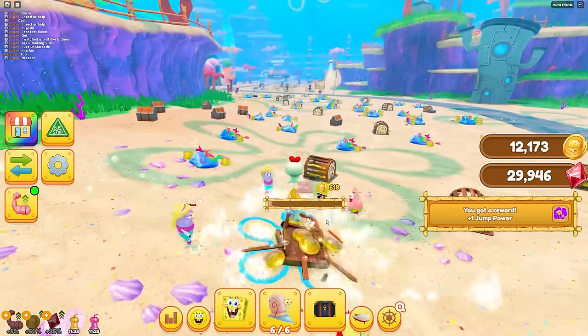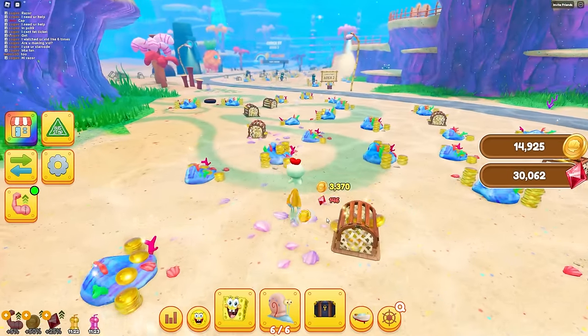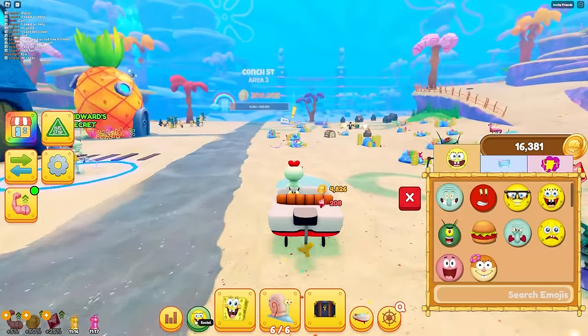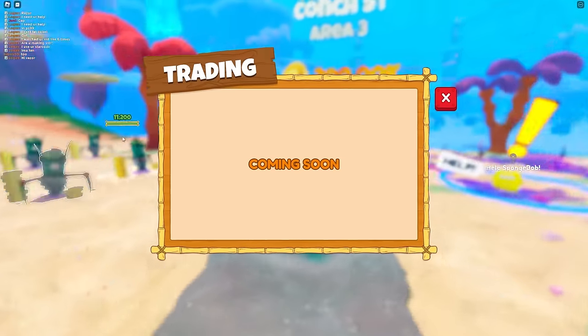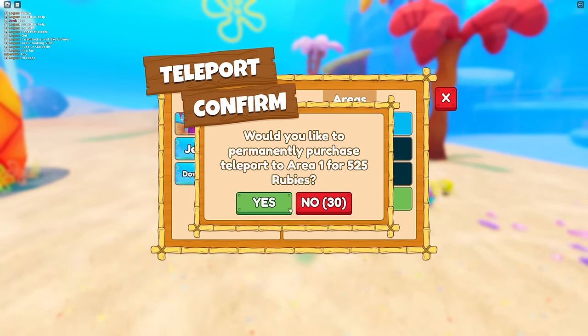I got an Art Teacher Squidward - it gives me 'Wake Me Up When I Care,' some power and jump. I'm Squidward now! It gives me power-ups and boosts. The next area needs 200k, and I found the bus stop - that's the teleport to unlock all these areas.